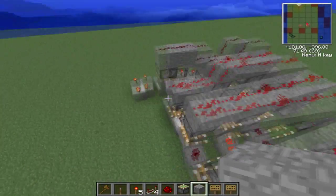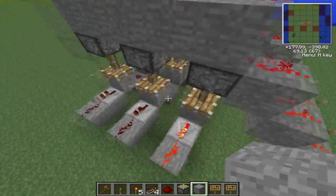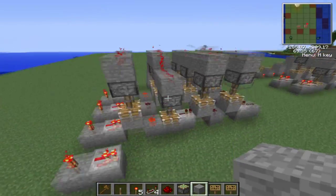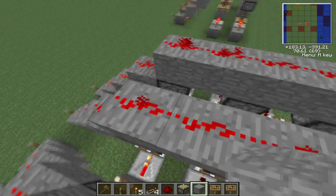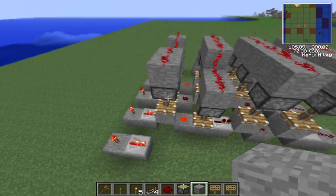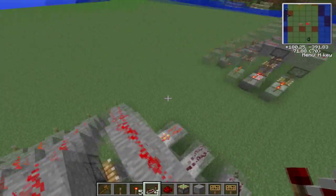Oh, whoopsie — that was an input error. So basically now it says one, because this is zero. Obviously, this is zero, so once we put everything off, all of those will go low so the signal will go through.